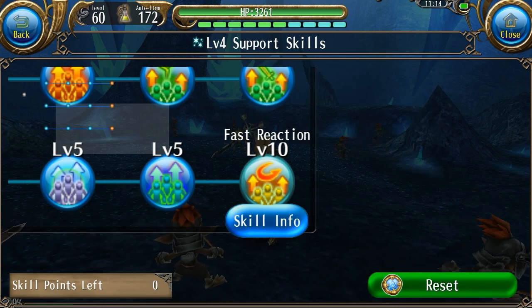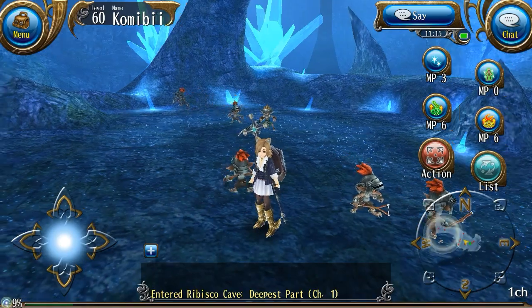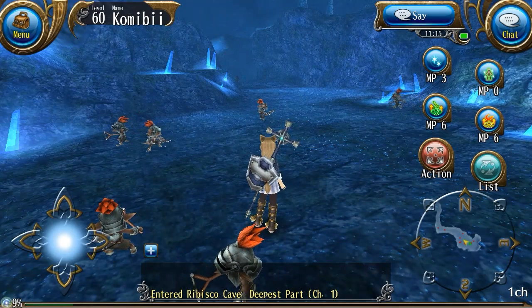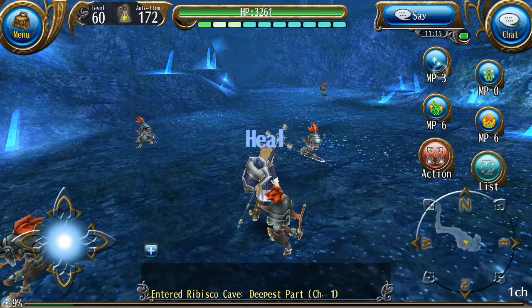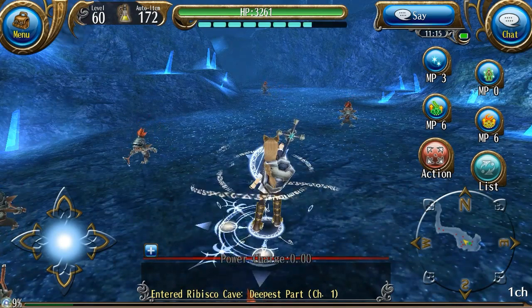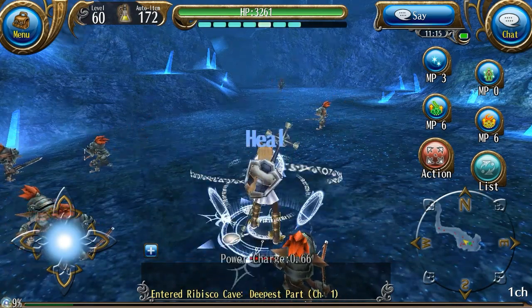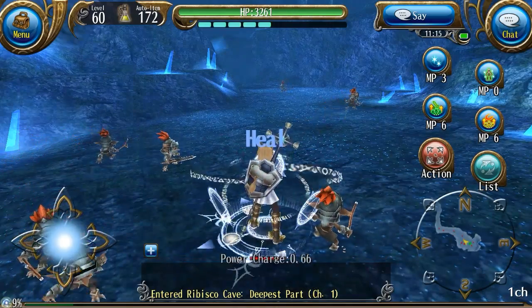Let's go ahead and test these skills out. Right now I don't really have anyone to test these skills on, so I will just go ahead and test them on myself. You can see right here is Heal. It is a somewhat fast skill — not the fastest skill, but compared to some of the other support skills, you can use it pretty quickly. So if you're in a situation where you need to heal your tank or whatever, you can do that fairly efficiently.